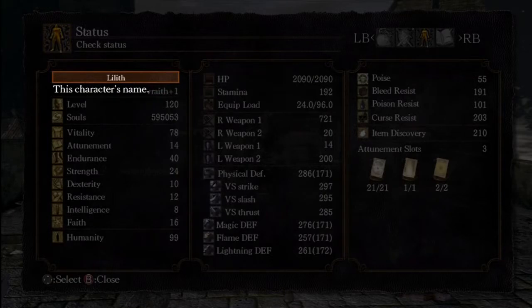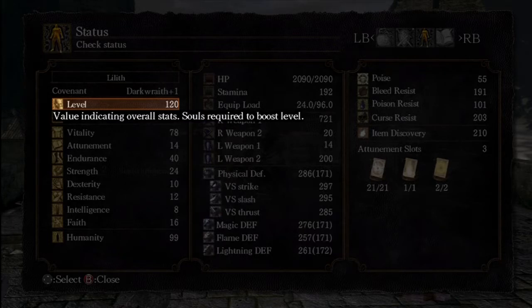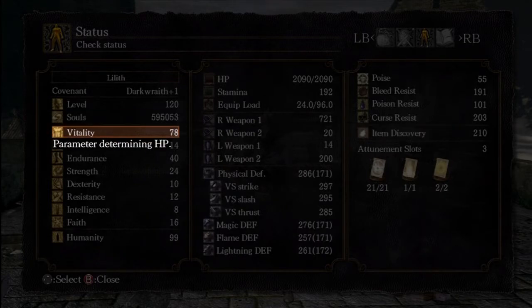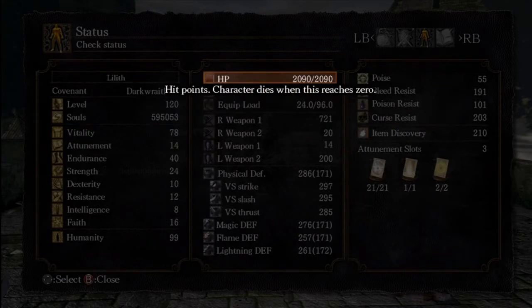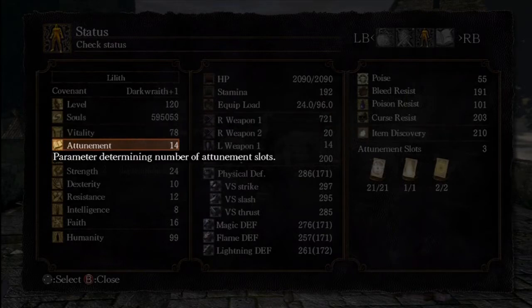Here we have Lilith - that's her name, sounded pretty cool. Soul level 120, the unofficial PVP level - stick to that guys, because it's annoying when you fight over-leveled people. She's got a lot of vitality at 78, which gives us 2090 HP with the Ring of Favor and Protection. Attunement is 14, just enough to hold three slots.